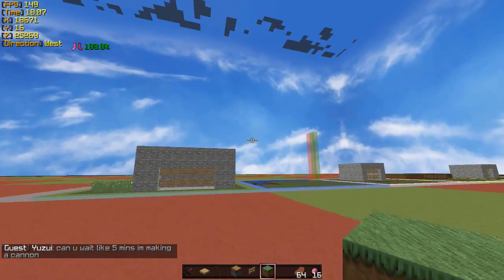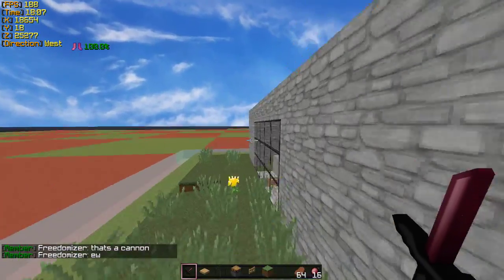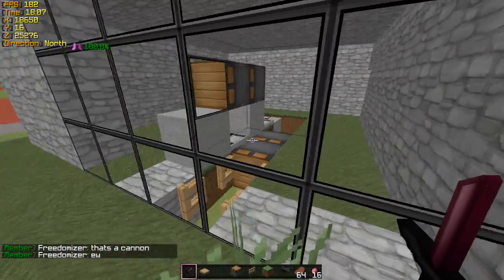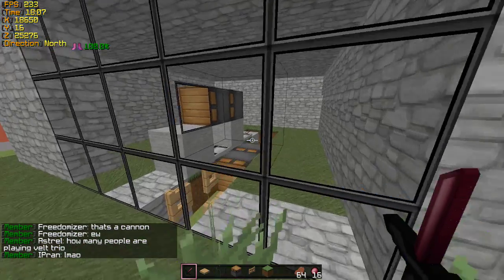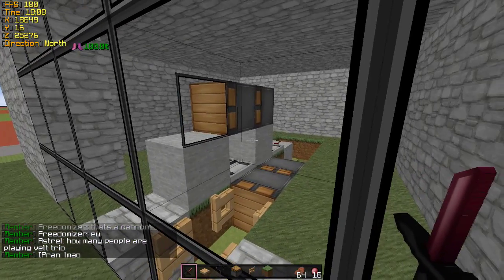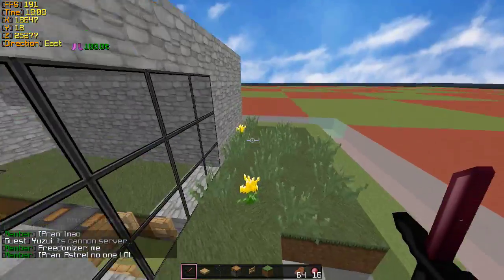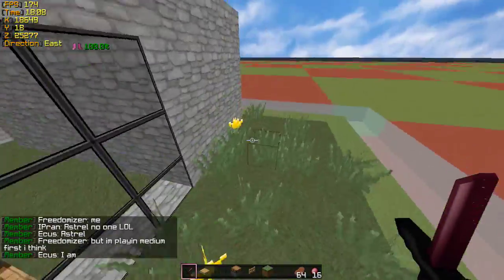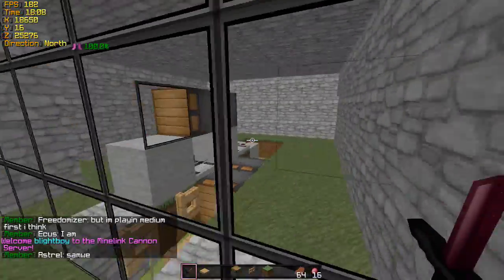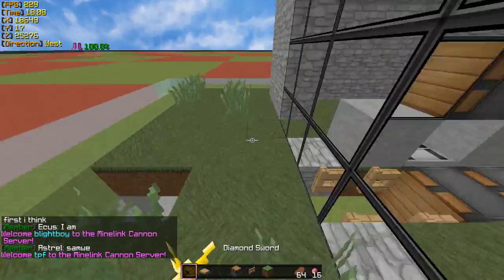Alright guys, here's the first trap. It's a fence gate trap — basically a wall pushes out. You only need 4 pistons and 4 repeaters, making it the easiest of the 5 traps I'm going to show you. It's really overpowered and you can self-pull it, or have someone else pull it on the other side with a button. I made it so you can self-pull.